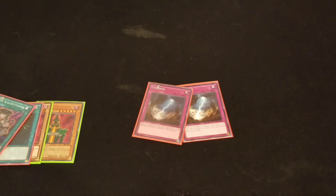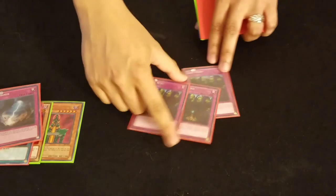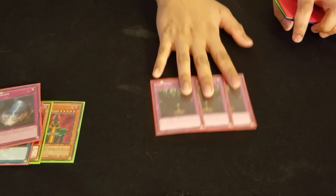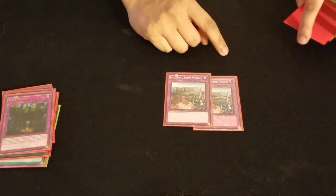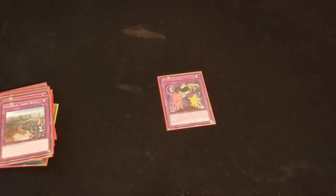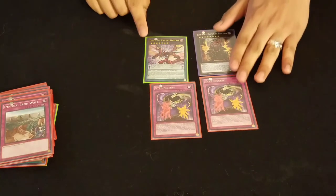Next up: 2 Typhoons, really good. 3 Lost Winds — this came in clutch today, because whenever they tried to swing for game, it halved the attack so they couldn't kill me. 2 Imperial Iron Wall, which I sided in a lot against Dinosaurs and the Shiranui deck. And my last four cards: 2 XYZ Universe, and targets for XYZ Universe — 1 Duo Dawn King Kali Yuga and 1 Odd Eyes Raging Dragon.